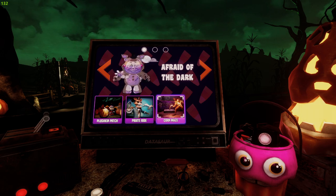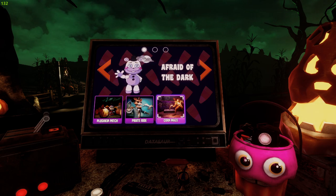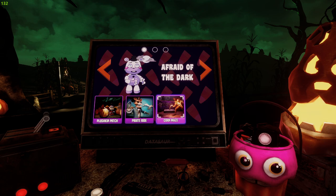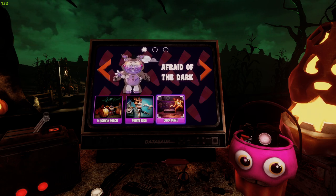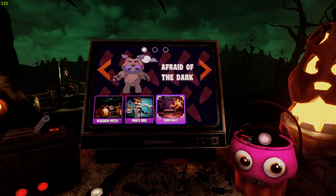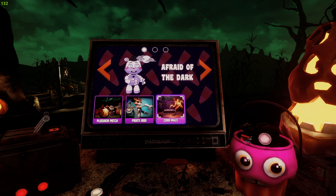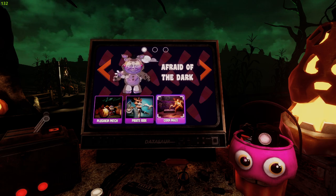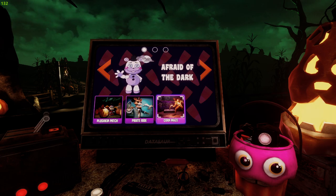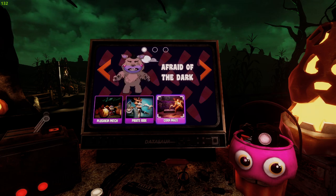Hello everybody, today I'm playing Five Nights at Freddy's Help Wanted and I'm going to be beating corn maze again for the third time on the channel. I remembered while editing that I thought I did it without despawning him, but I didn't - I just thought I did. I actually did despawn him once.